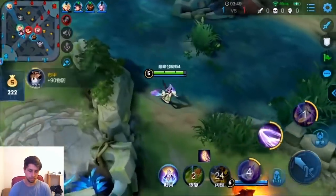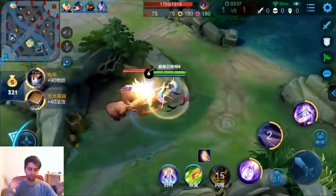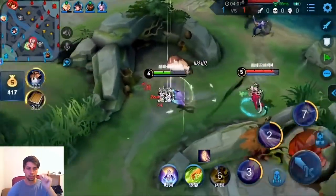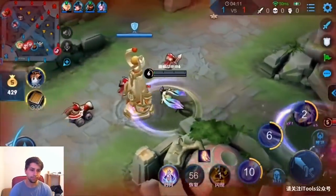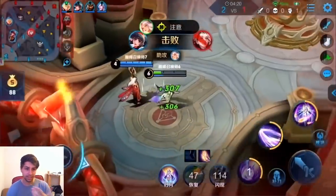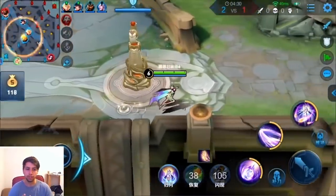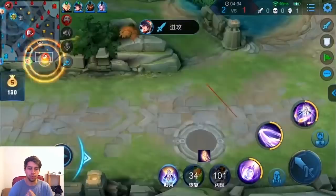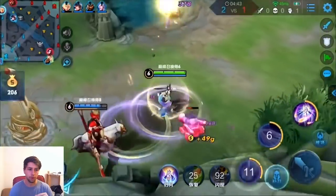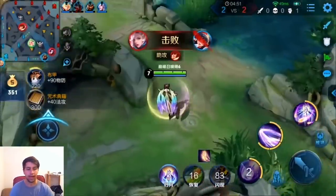Her auto attacks also generate mana. Now the most important part of her kit is her ultimate. Her ultimate makes her throw a ton of little balls and they basically home onto the enemies in front of her. These deal a ton of damage, especially if only one person is around — all of them will flock to that one person and it absolutely kills people in two seconds. But it drains your whole mana really fast, so you can only use it when you're basically draining mana from something. If the enemy is sitting in your S2 and you're draining mana from them and you use that ult, it's just going to absolutely kill everyone. It's insane.